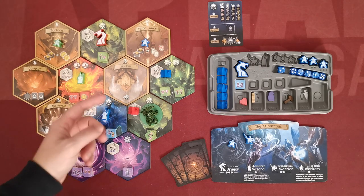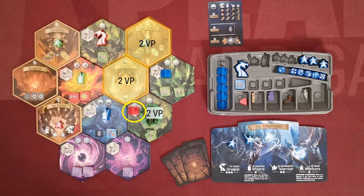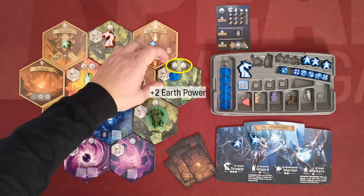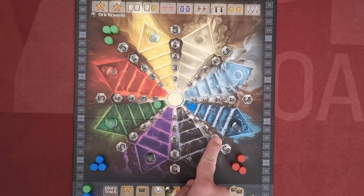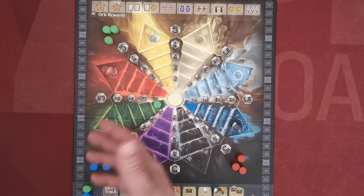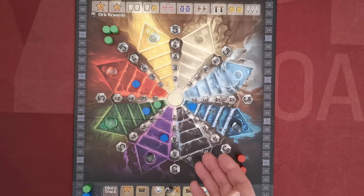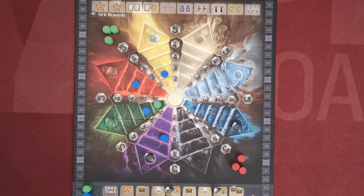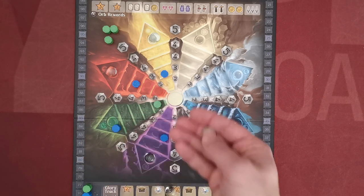After building, the player scores two victory points for each ruined realm adjacent to the realm with the newly placed dwelling, as well as for any other dwelling adjacent to the new one that belongs to any player. The player also gains elemental power connected to this realm, one point for each icon depicted on the top of the realm. When a player gains power on a specific element he advances his marker one step on the corresponding element's track. The player that reaches the last step of any element first gains the element's orb, which can be used in many different ways.